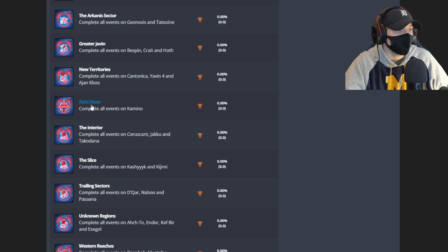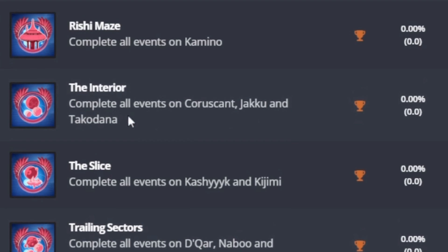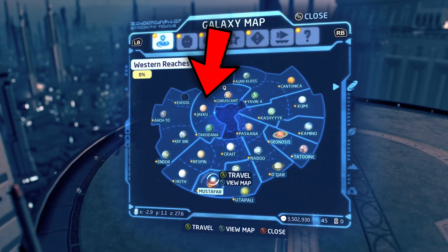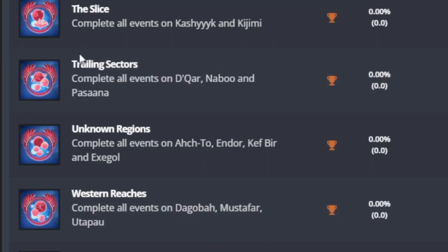The Rishi Maze: it looks like Kamino is the only planet from the Rishi Maze in the Skywalker Saga, even though there are more, but this is the only one in the game. The Interior: complete all events on Coruscant, Jakku, and Takodana — that's like the core of the galaxy. The Slice: complete all events on Kashyyyk and Kijimi. Trailing Sectors: complete all events on Dakar, Naboo, and Pasaana.